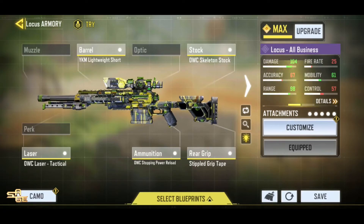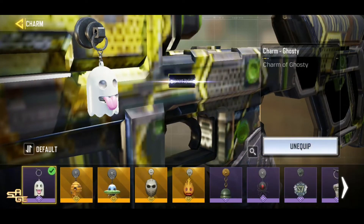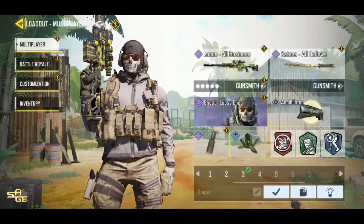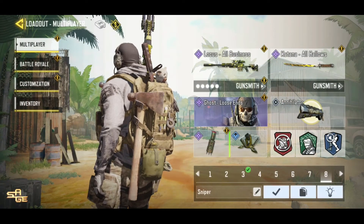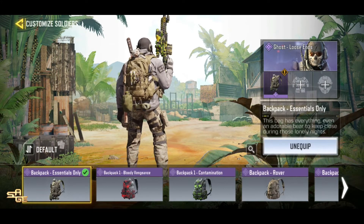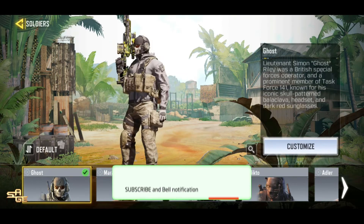I am using the Stipple Grip Tape as I quickscope a lot. This is how the new charm looks on the weapon — it's kind of cute. Let's also equip the new bag that comes in the bundle. So guys, I hope you enjoyed this video. Please feel free to like and subscribe to the channel as it helps a lot and will get the channel more attention. I will talk to you in the next one — until then, peace out.